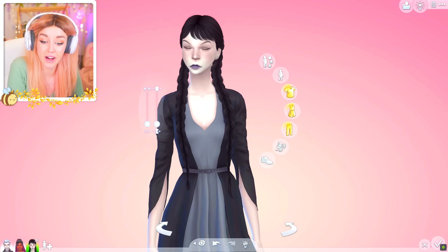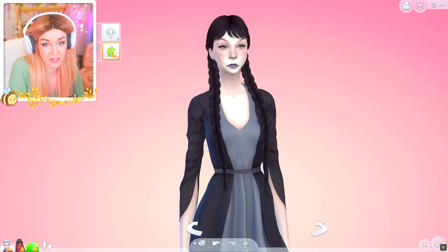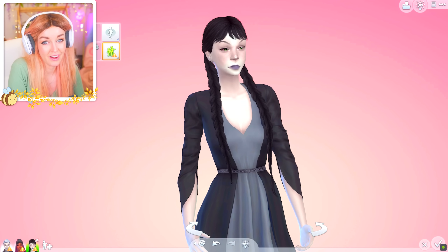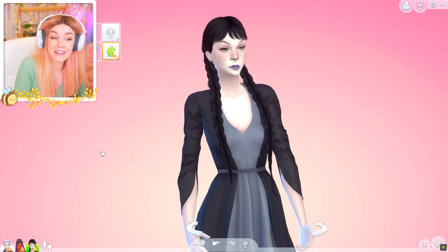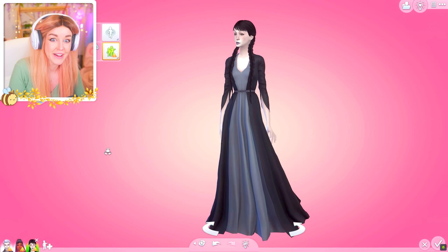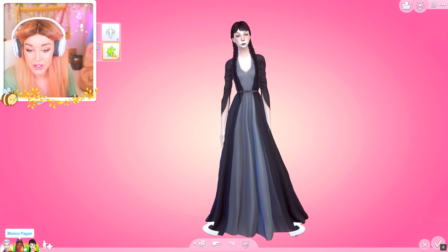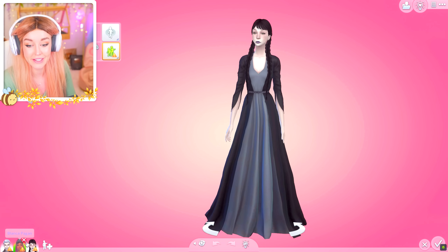One huge thing that we don't have? We're not a vampire. In just one generation, we've already lost the vampire trait, which is super interesting. That trait appears when you're a child, and we don't have it. Thank you so much for your help, Blanka — you've been beautiful, amazing, gorgeous as always. Let's go ahead and grab another sim to procreate with.